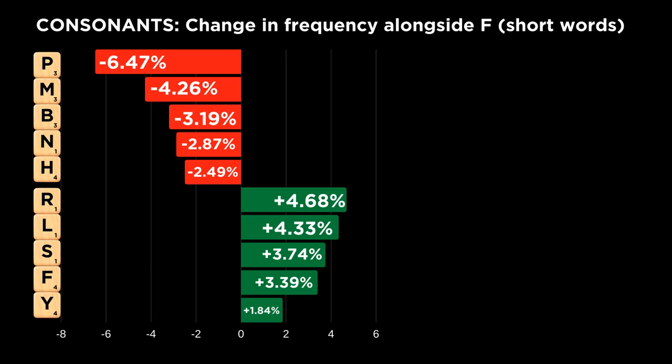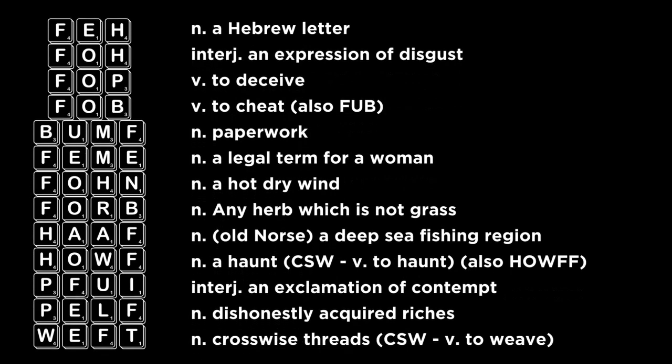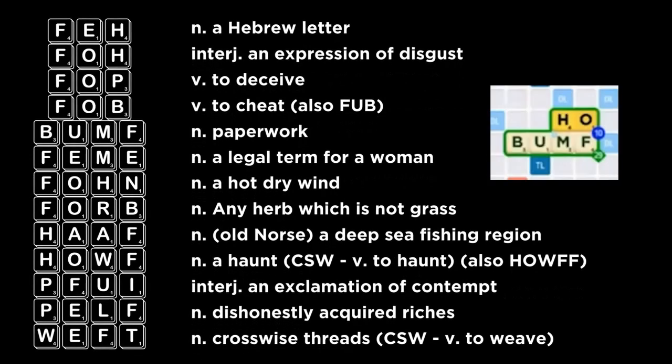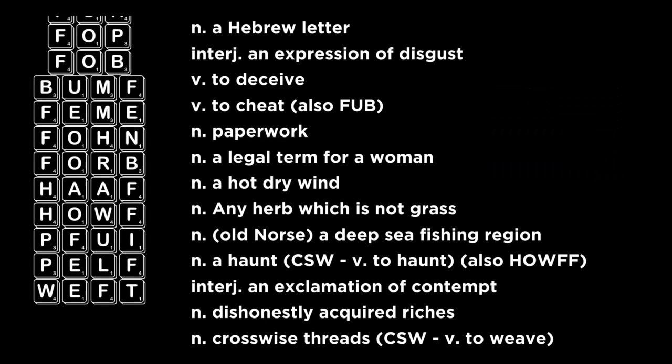Shorter words containing an F display very similar tile synergy to longer words. The F continues to mesh poorly with high-point tiles, and once again the L and R top the list of consonants that mesh well with the F. Because there are so few of them, learning words containing the F and other high-point tiles will be a huge help for you to escape clunky racks with too many heavy tiles. Here are a few words that will come in especially handy for this purpose.